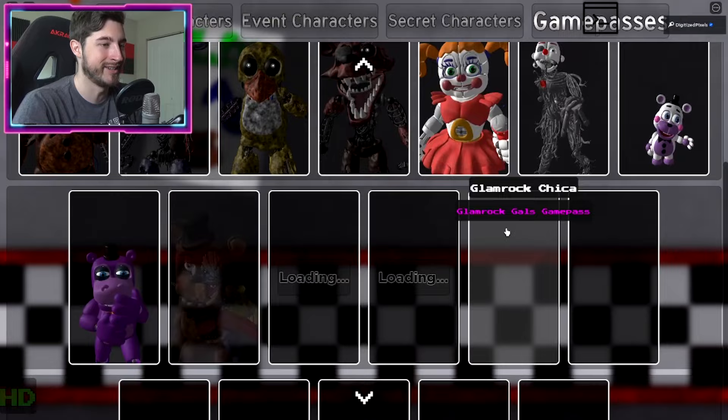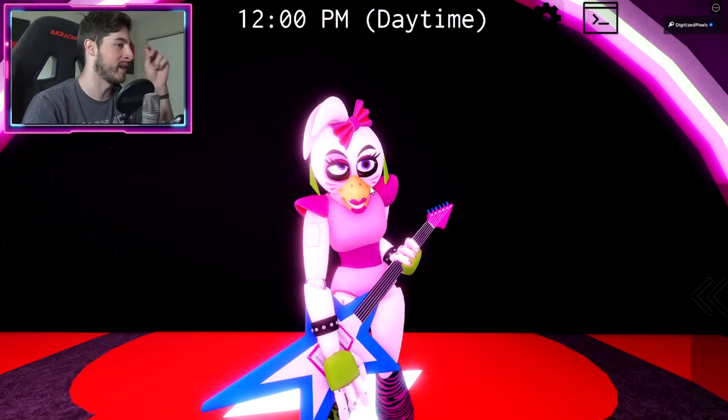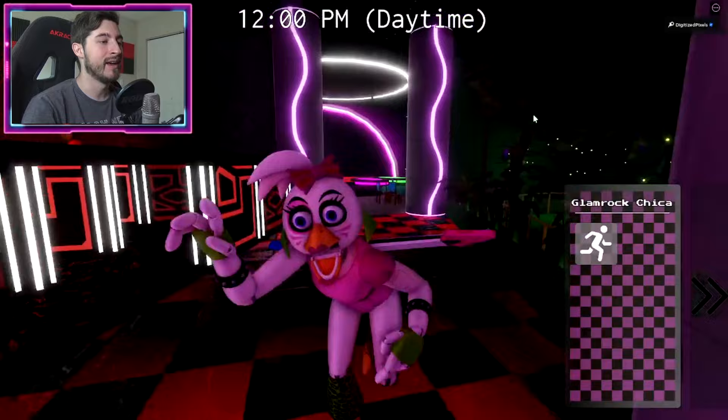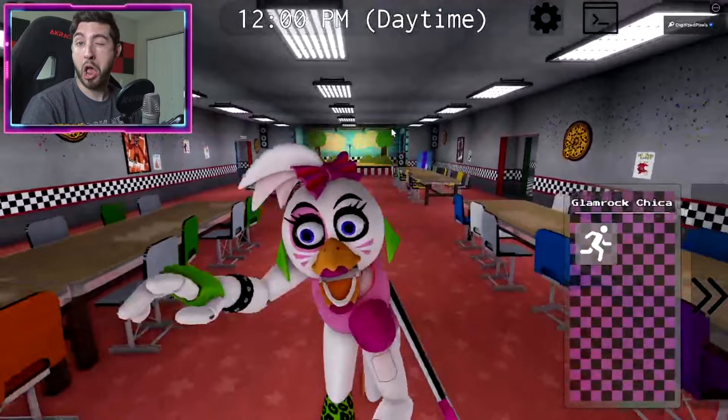Then we've got Glam Rock Chica. This is what happens when she doesn't have her pizzas — her eyes just go crazy. I believe all the Security Breach animatronics get a sprinting capability, and for her purpose she is sprinting to the kitchen to get some of that nice saucy pizza.